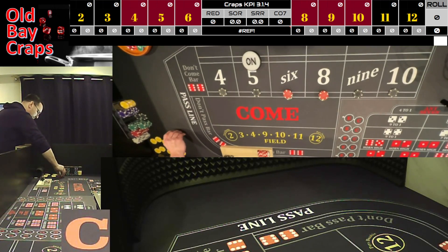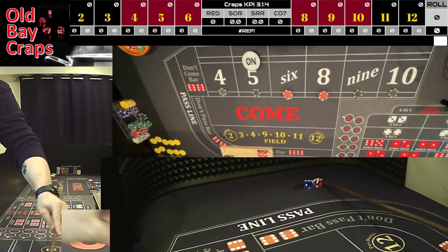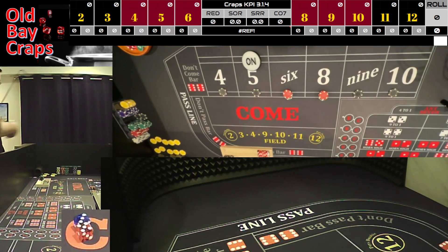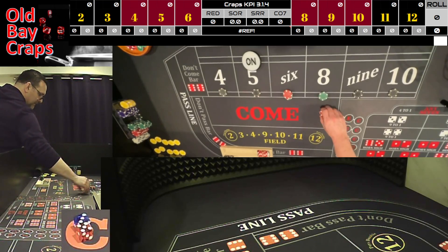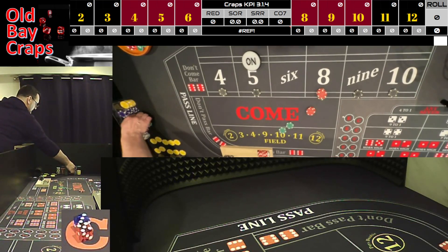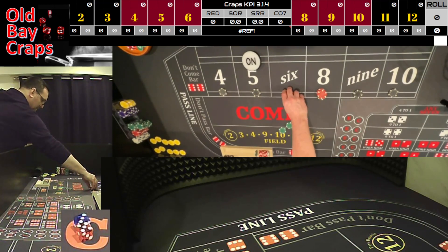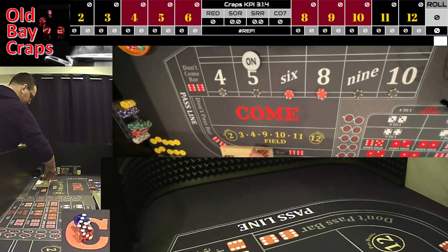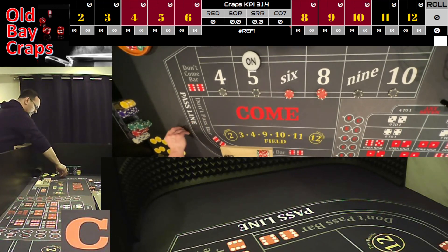Press the five to — four-two, four-two pitched down to five-four, five-four. Dice out and we have a three-five, easy eight. We have $90 on the eight, that's going to win $105. We're going to take the eight up to $120 and the six up to $120.